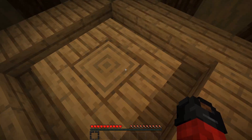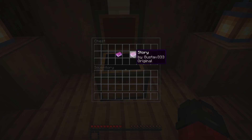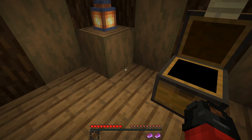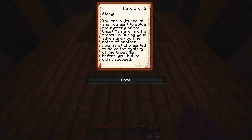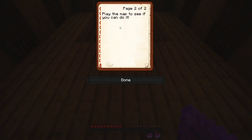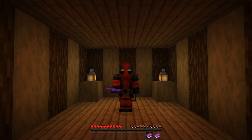I spawned here in this room and we got a chest and a button. Let's look in the chest — we got the rules and the story. Story: you are a journalist and you want to solve the mystery of the Ghost Man and find his treasure. During your adventure you find notes of another journalist who wanted to solve the mystery before you, but he didn't succeed. Play the map to see if you can do it.